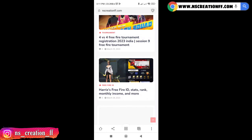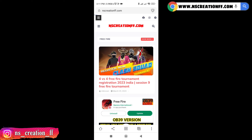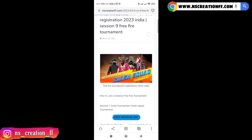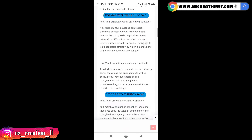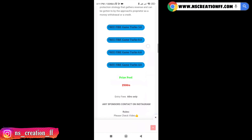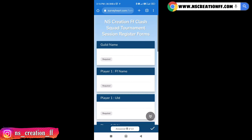You can also click on the post. Click on the post and select the post. You can also click on register. You can also upload the rules. You can also check it out.